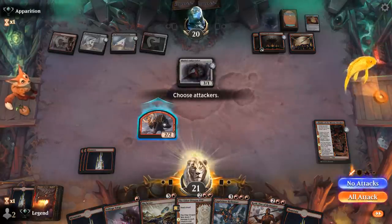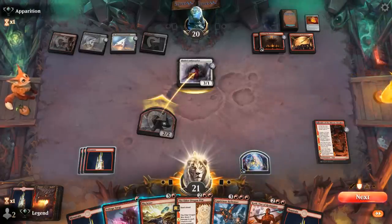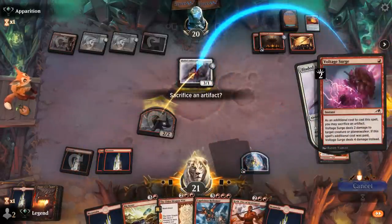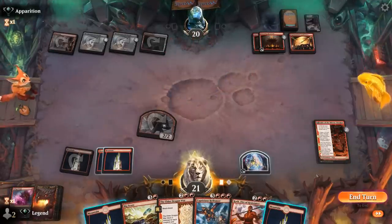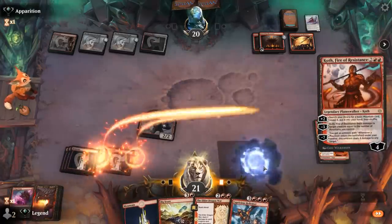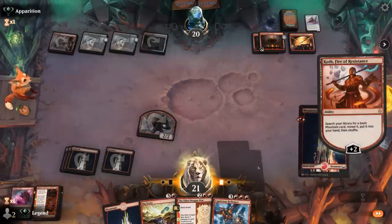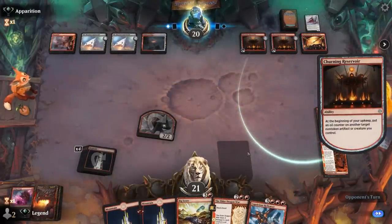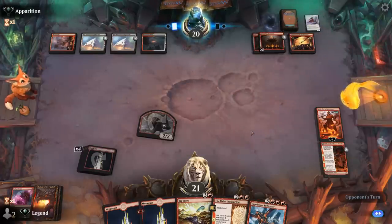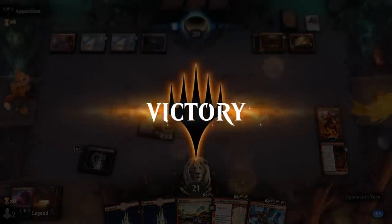I'll attack — if they block, let damage happen, and in response to the ability we can take it out. Now I'm tempted to just play Koth and start plussing, even though that delays our Hellraiser plan slightly. Having an active planeswalker is never bad. Curious to see what's next — a concession. Interesting back-and-forth from our opponent but it didn't seem to quite work out here.